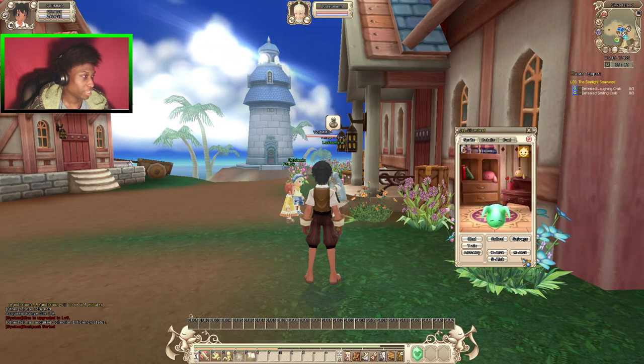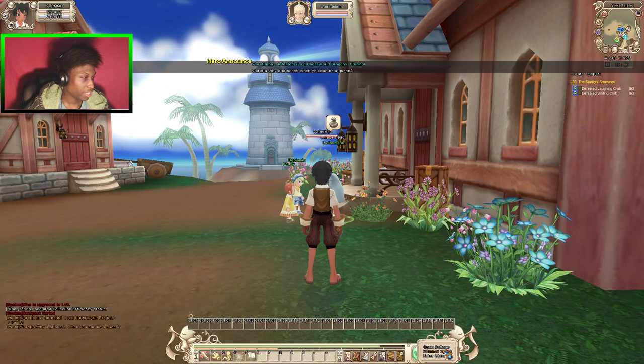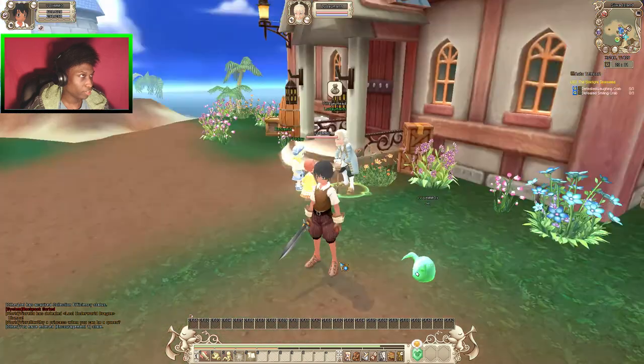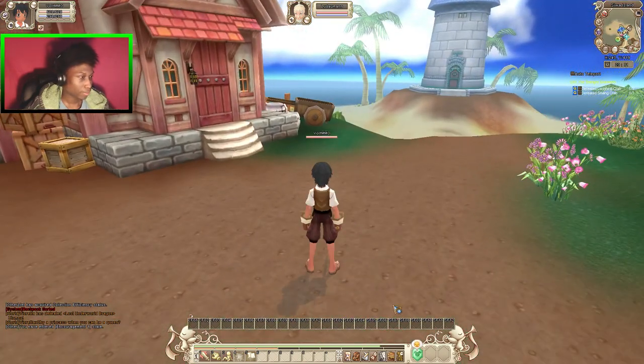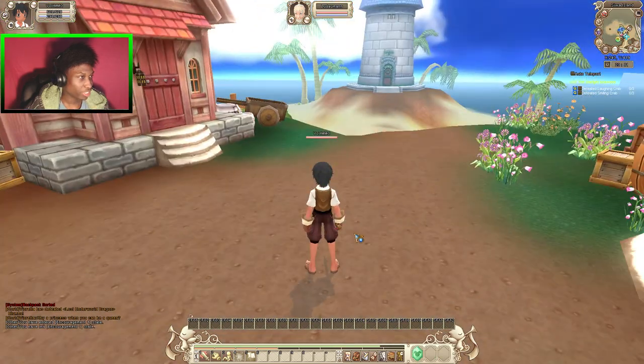If I have him out here fighting with me — which I can do by right-clicking and summoning him — now he's fighting with me and now I have the bonus under me. I'm gonna put him away because the longer he's out, the more energy he uses.